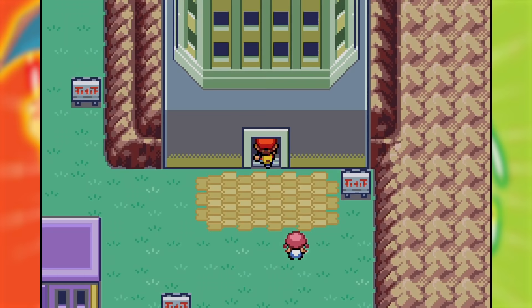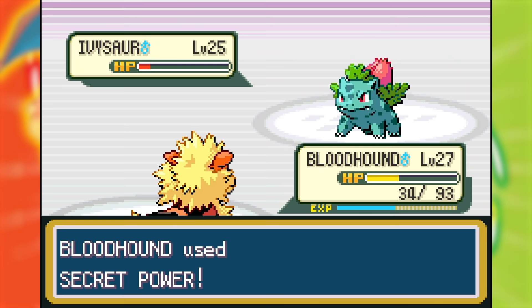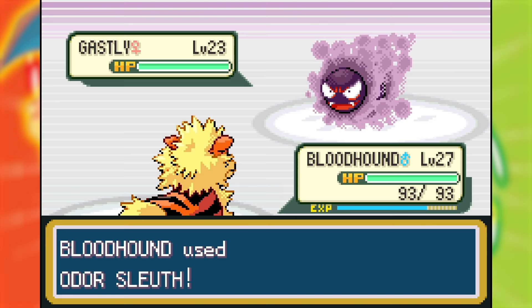With the Silph Scope in hand, I headed into the Pokemon Tower. The rival battle proved annoying once again due to Sleep Powder — I super regret picking Squirtle — but Bloodhound was able to deal with it. Thanks to Bloodhound's Odor Sleuthing and Secret Power, I took down every Ghost that got in my way in the tower.